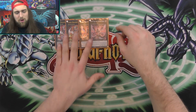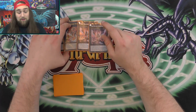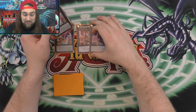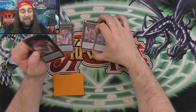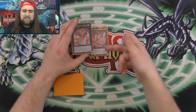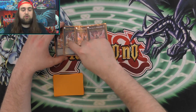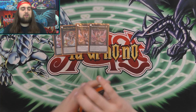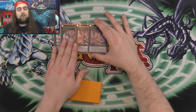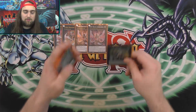For the extra deck, the standard cyber lineup: two Nova and two Infinity. Infinity takes anything and gains anything. Nova is your big play extender — Cyber Dragon Nova might be my favorite extra deck monster of all time. You make it, summon a Cyber Dragon from grave, get another level five, make another Nova, and just extend. If it gets destroyed it floats into Panzer Dragon so you can keep extending. Two of each is the best ratio.